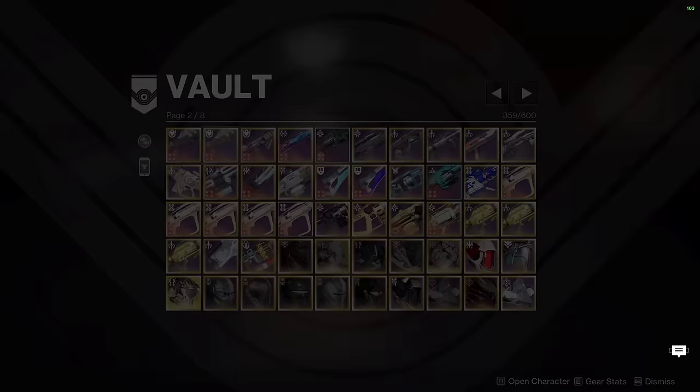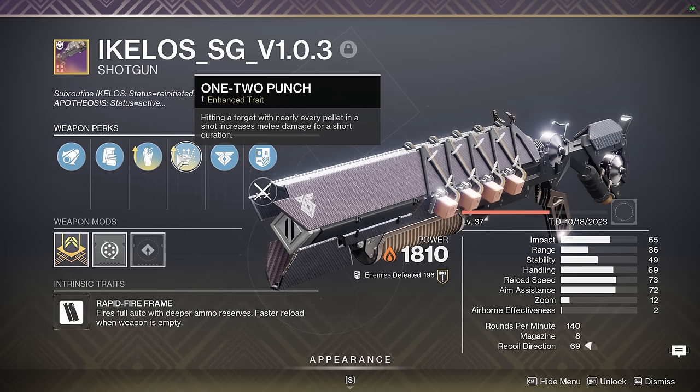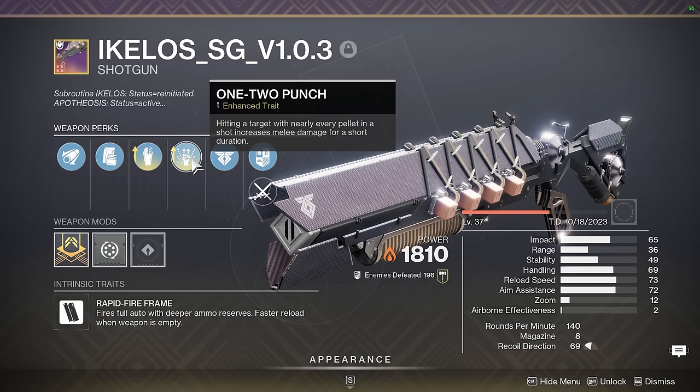We have Grave Robber 1-2 Punch Ikelos SG — I think every Strand Titan is familiar with this roll at this point. It has enhanced 1-2 Punch so you can miss a few pellets. It has a high total shot count, which means you can get more 1-2 Punch procs before you run out of ammo, which is absolutely essential for doing Grapple Melee damage on Strand Titan in something like a GM where you're a little bit more ammo starved.